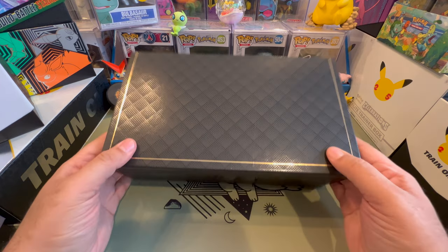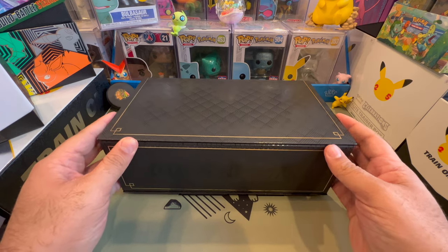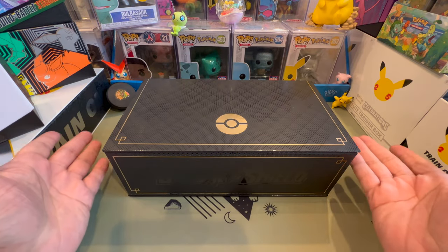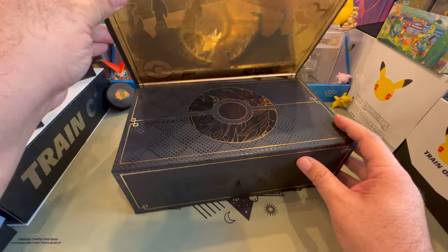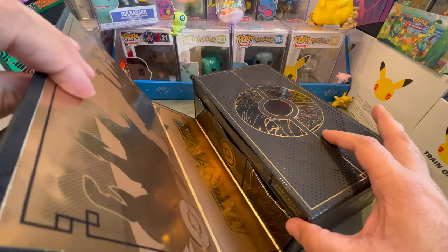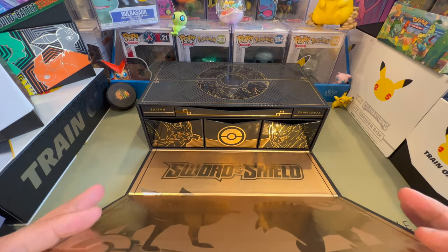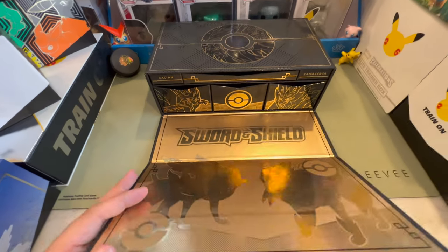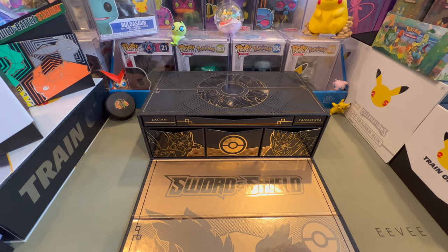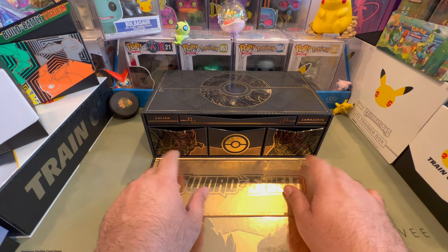Look at this UPC box — it's stunningly beautiful. This one may be different from the Celebrations one we opened. Oh, it's the other way around. Oopsie. Beautiful. We might have to recalibrate — this is really big. This is sick, wow, this is gorgeous. It just says Zamazenta and Zacian. So this is Zacian and this is Zamazenta.